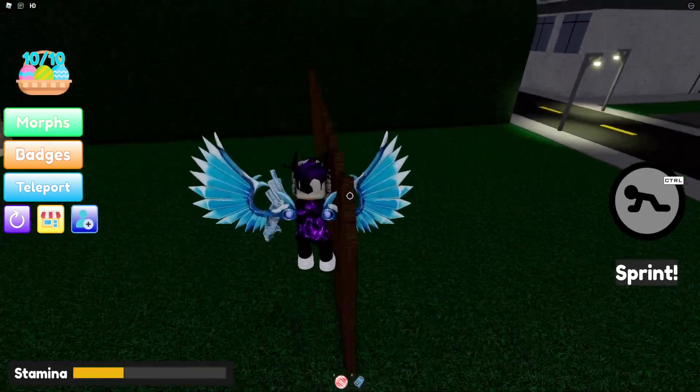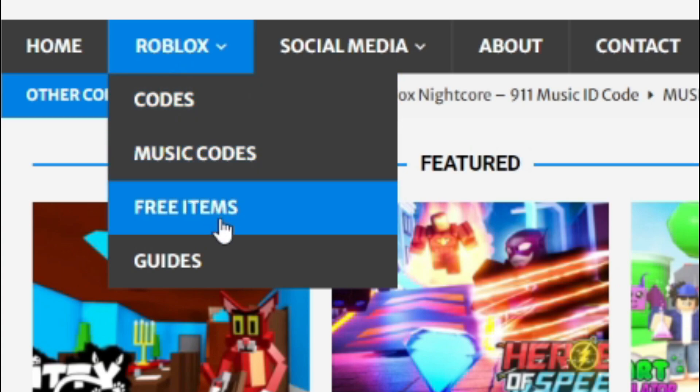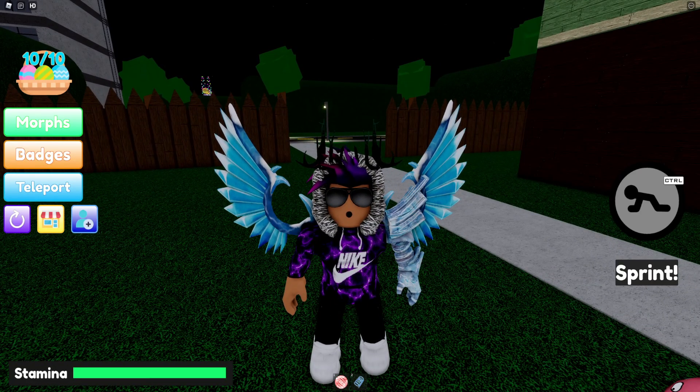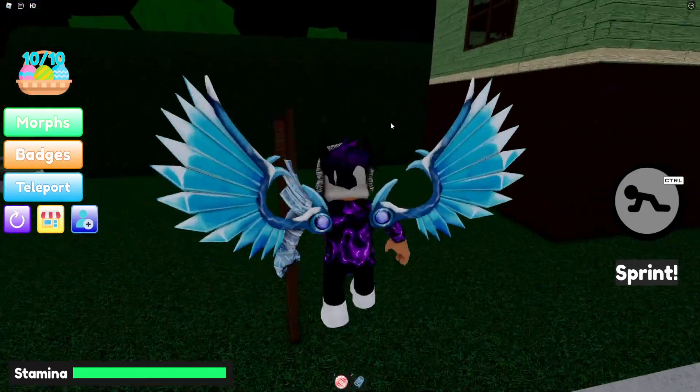Before I start, I want to tell you a little bit about rblxcodes.com, which is my own Roblox code website where you can find game codes, music codes, and more. There is tons of stuff in there to check out — we give codes for over 300 Roblox games, so if you need a code for a game, we'll be there.